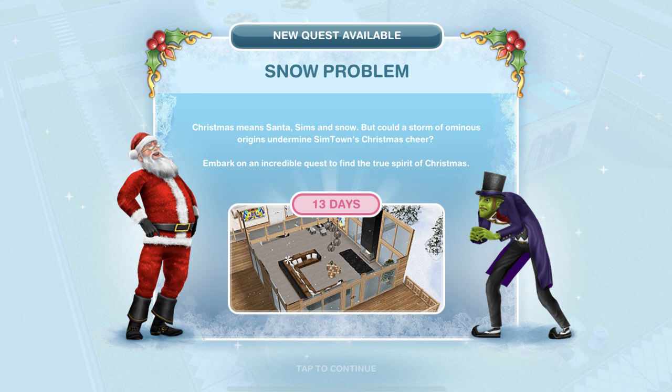You will get this pop-up when this is available to you — it says 'New quest available: Snow Problem. Christmas means Santa, Sims and snow. But could a storm of ominous origins undermine Simtown's Christmas cheer? Embark on an incredible quest to find the true spirit of Christmas.' I am so looking forward to this. I absolutely love the Christmassy holiday quests and the new furniture — every year we get amazing things. I just love it so much.